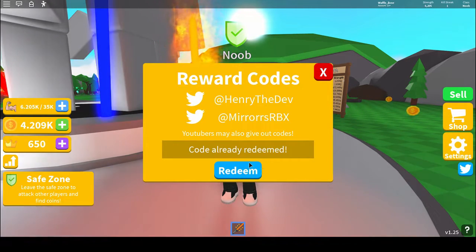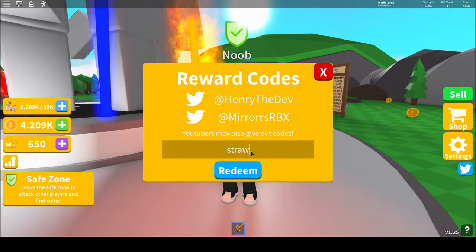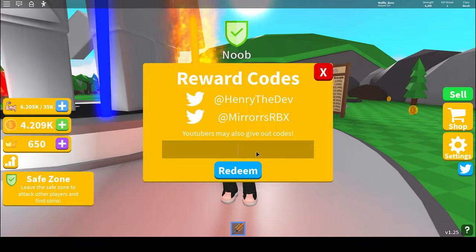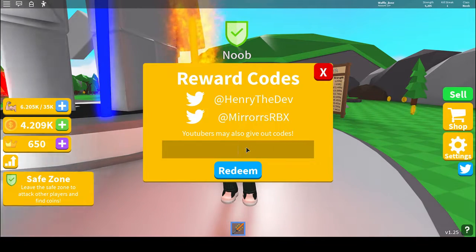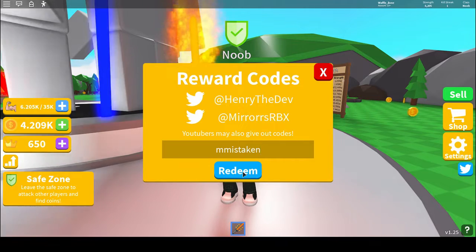The next code is 'cookie clicks,' which gives you 500 coins. The next code is 'straw,' which also gives you 500 coins. The code 'calyx' will also give you 500 coins.